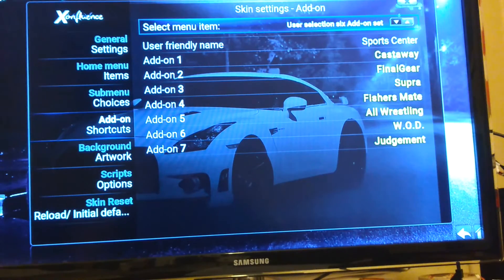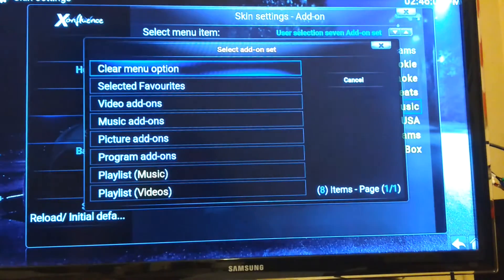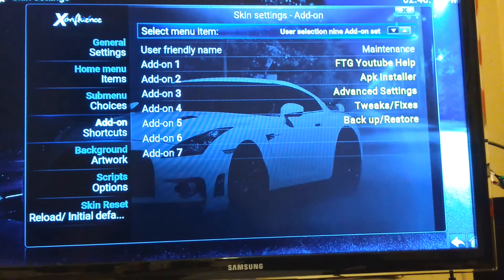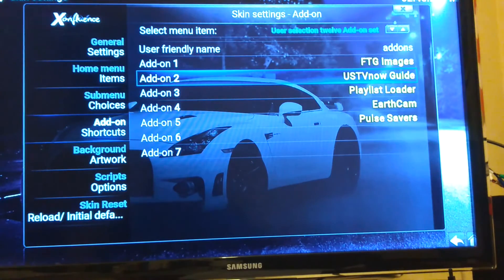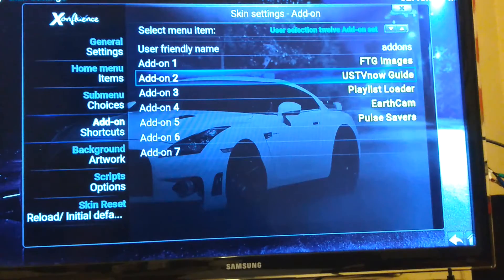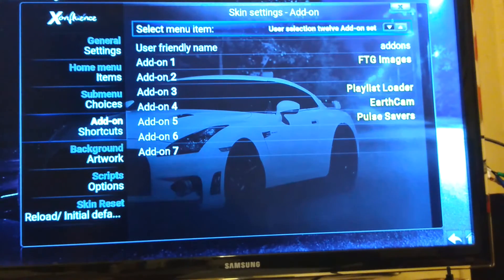Go left and come down to Add-on Shortcuts — that's the stuff on the top. Go down to Music and Streams. There's Now Music USA and another Now Music which is UK — I don't listen to UK so I'm getting rid of that. Come back, then Miscellaneous — you can get rid of Fitness if you want. In Add-ons, FTG Images I'll leave. US TV Now Guide is just a TV guide that tells you what's on but you don't get to watch it, so I clear that. I'm not sure what IRCAM Pulse Savers are, but I'll leave them for now.